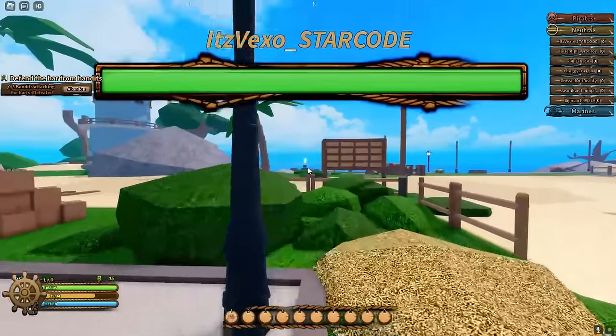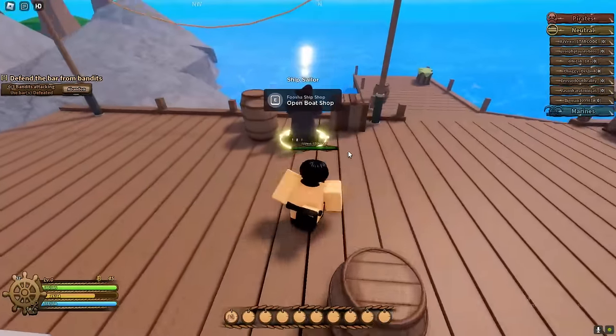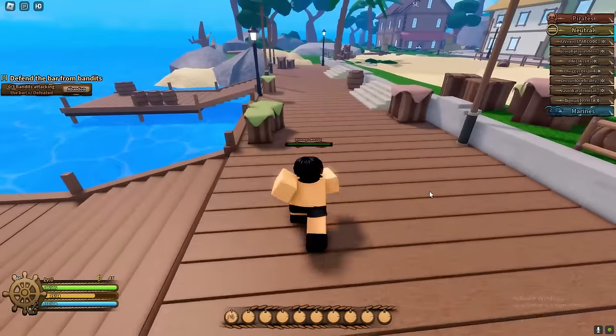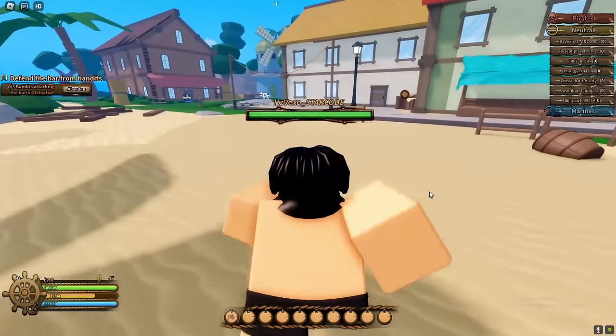If you're wondering how you actually spawn in your vault, you have to go all the way over here. If you talk to the ship sailor, you can spawn in a vault — it's kind of expensive, maybe just because I just joined the game.